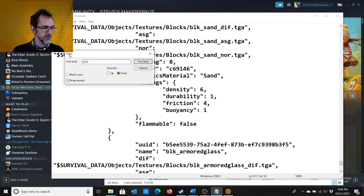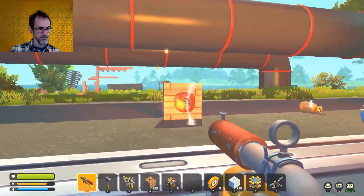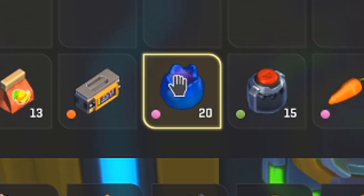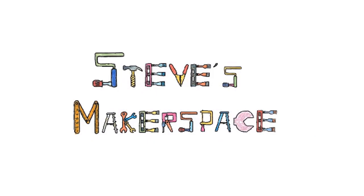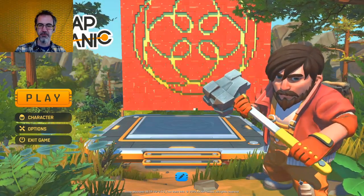In this Scrap Mechanic video, we'll go into the code and change the weight of blocks, reduce friction on blocks, make blocks more durable, make robot parts stick around, change inventory stack sizes, and change the number of slots in chests. Hi everybody, Steve from Steve's Makerspace, and today we're doing more simple mods. This time it's shapesets.